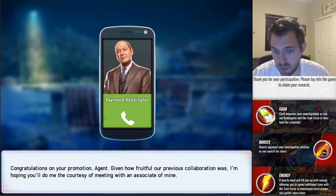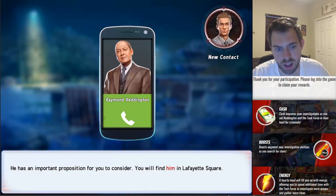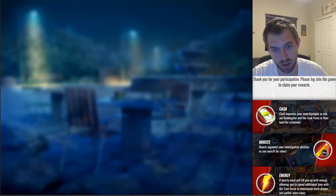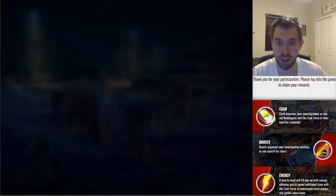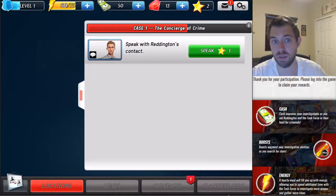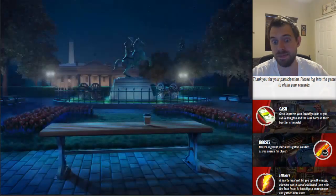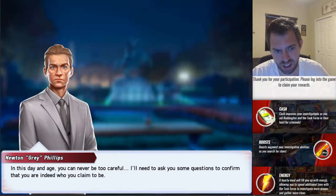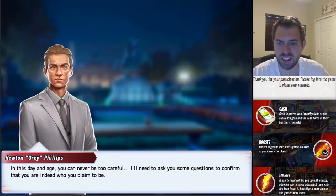Congratulations on your promotion, Agent. Given how fruitful our previous collaboration was, I'm hoping you'll do me the courtesy of meeting with an associate of mine. He has an important proposition for you to consider. You will find him in Lafayette Square — I recommend getting there quickly. He's not the sort of man who likes to be kept waiting. Newton Gray Phillips. I know one of you guys will have watched the show — if you guys have watched it, please let me know if this is actually a real case on the show or a new one.